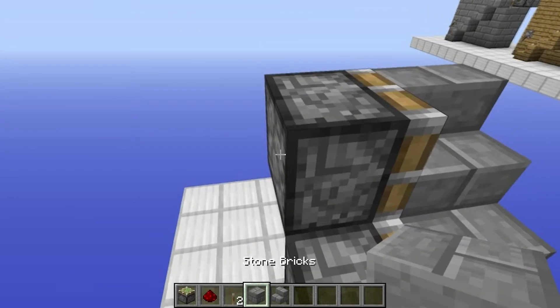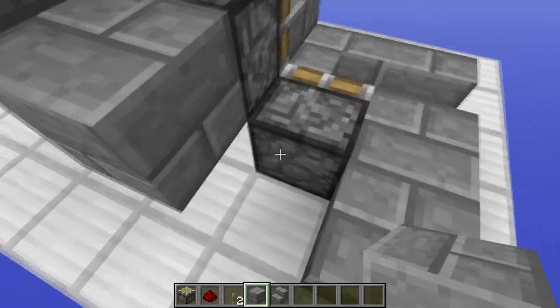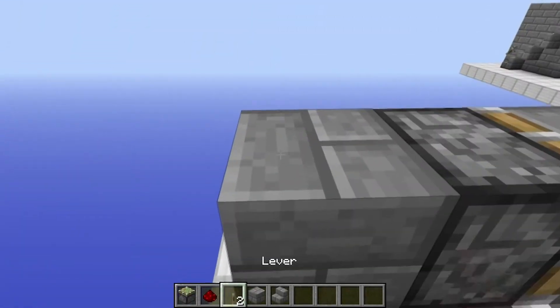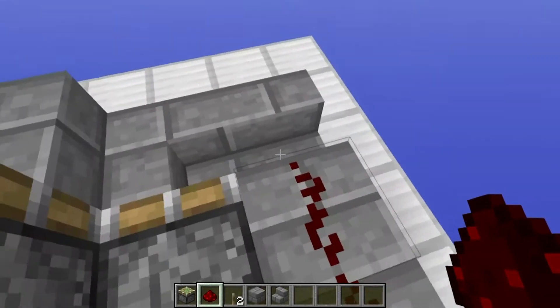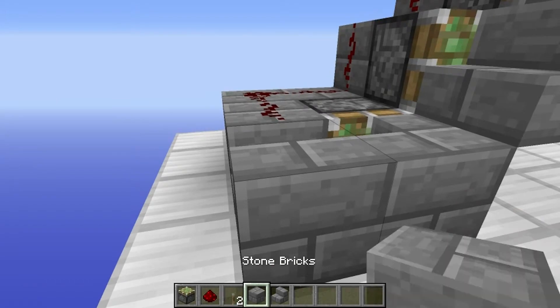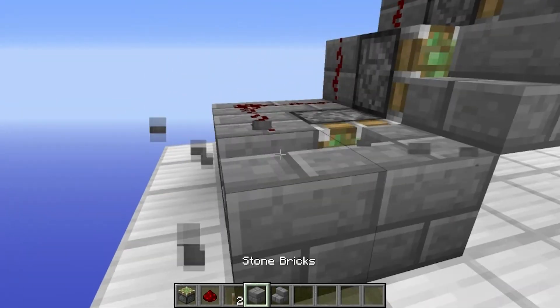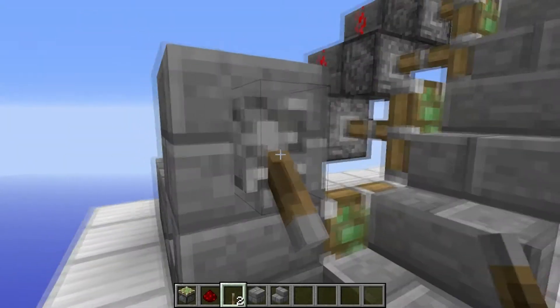Then get some blocks and place them here, here, here, and here. Get some redstone dust and run that down to there — and we'll place a block here with a lever here. If we test it, you'll see that it works. Perfect.